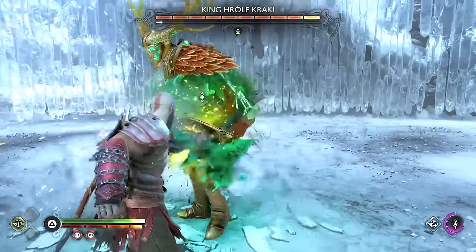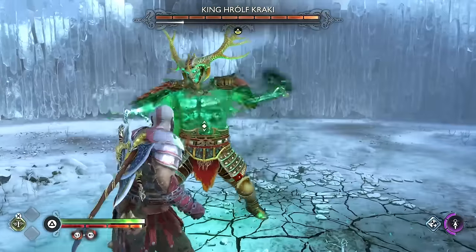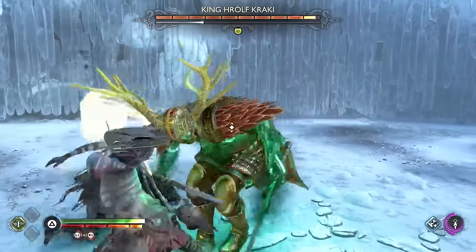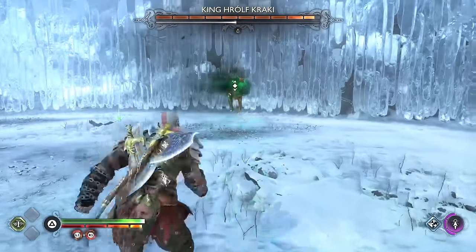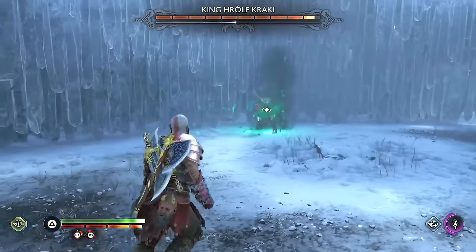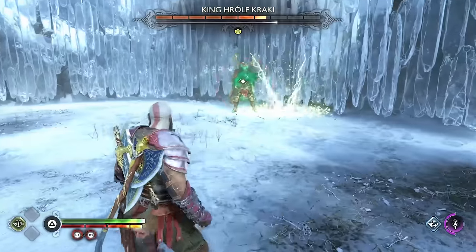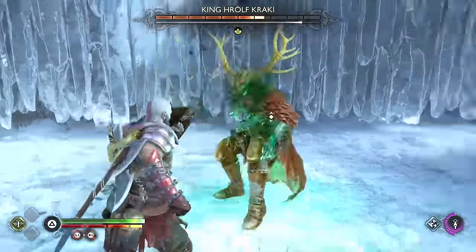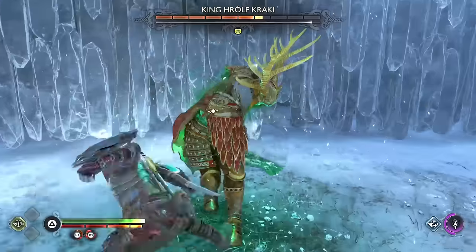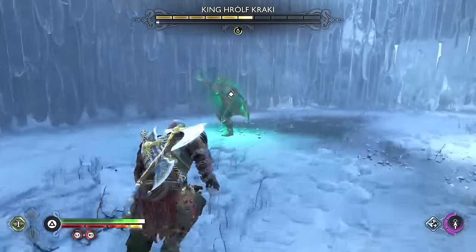Alright the berserker king — 13 minutes, that's how long it took, 13 whole minutes of almost perfection. I would go over all the berserker fights but the king is basically all of their attacks and what feels like all of their health bars in one body. I originally planned on using the guardian shield but he has one specific attack where he floats up in the air and charges up — the guardian shield cannot reach him but the dauntless can, so dauntless it is.